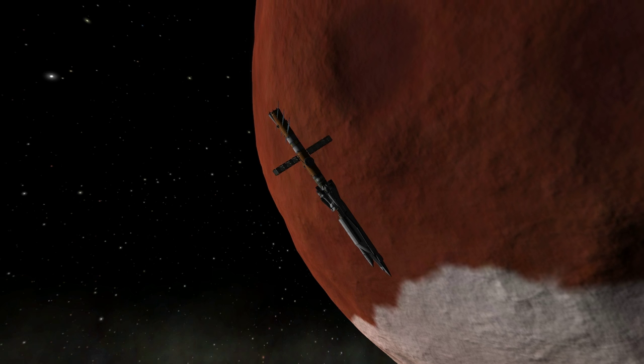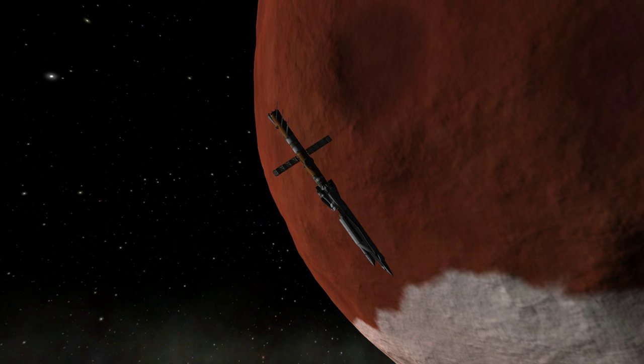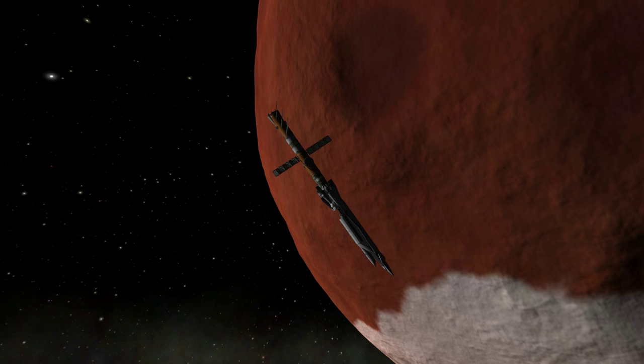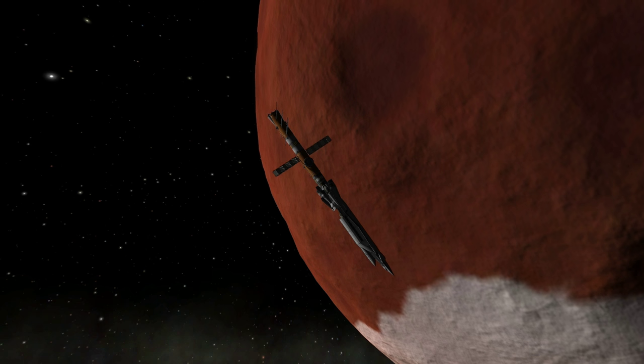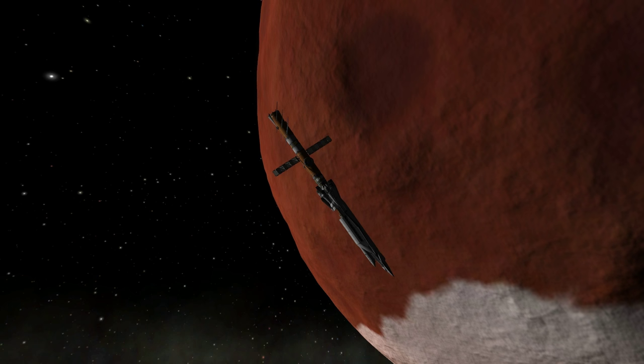Thank you for watching this presentation of the launch of the DUNA Station Core to DUNA, its arrival there, and docking with the Orion-1 space liner. We hope you enjoyed this video — if you did, please press like, and if you have any comments or suggestions please leave them in the comment section below.